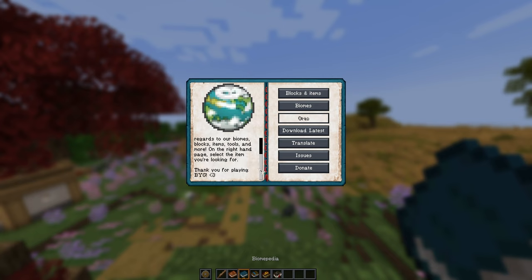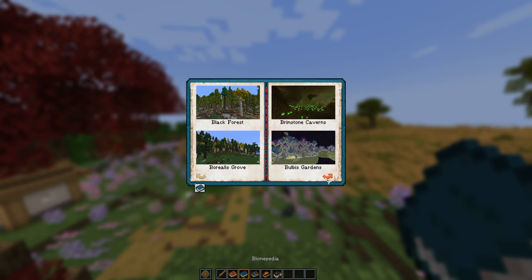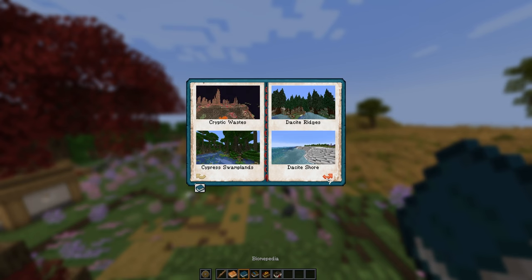The second book is called the Biomepedia. It gives you information on several blocks, items, and different biomes. Some of these biomes look absolutely insane as you scroll through the pages. A lot of the really different ones will probably be found in the End and the Nether.